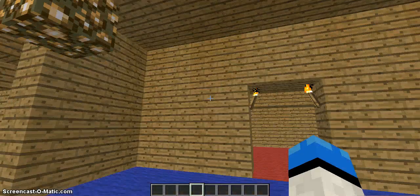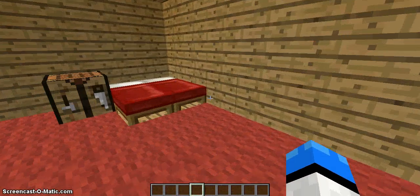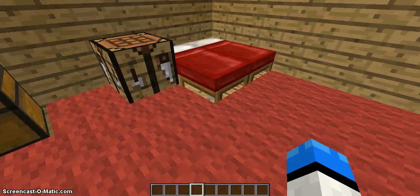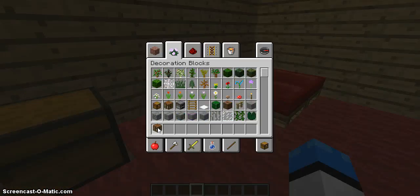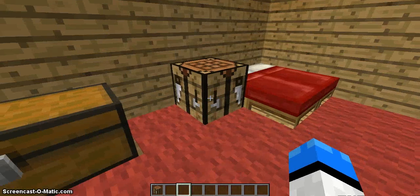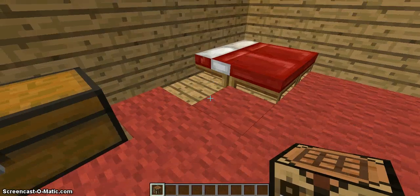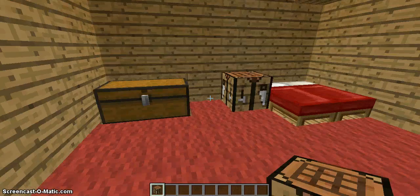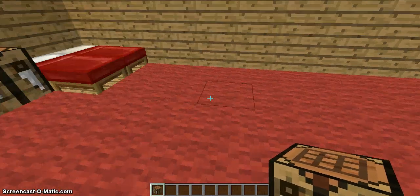Here's the bedroom. If you remember my last video, the texture wasn't right for the beds — it's still not right. I had to put a crafting bench here because without it, that's what you see. So here's the bed, crafting table, and chest.